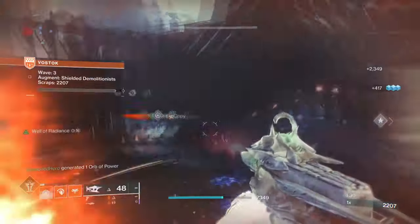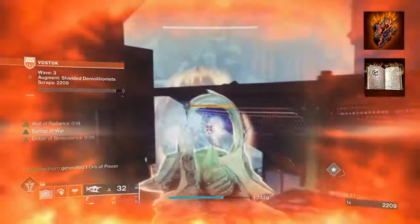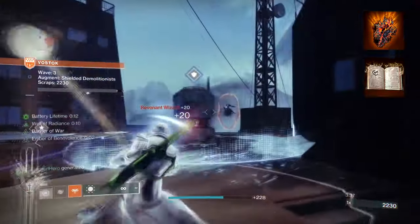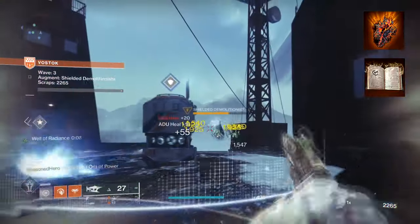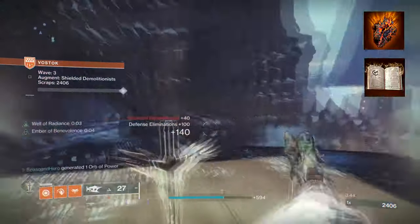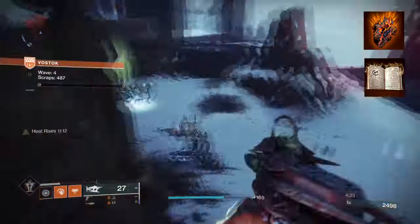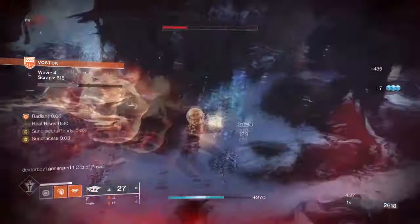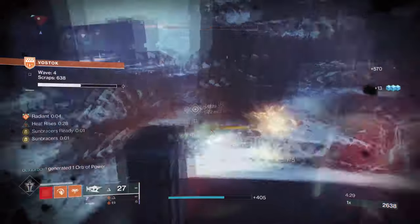To start, you're going to want to have Touch of Flame so that our solar grenades have increased duration and will do additional damage. Then you'll want Heat Rises, where you can use your weapons and abilities while gliding in the air — while airborne and with Heat Rises active, getting a kill will grant you melee energy. Solar grenades are one of the best grenades to use when locking areas down, inflicting high damage over time and being consistent in damage.